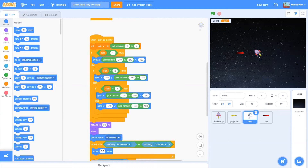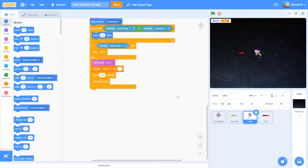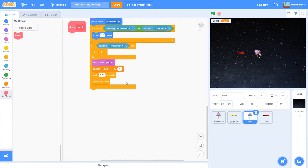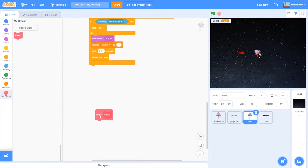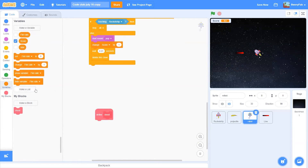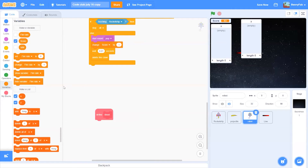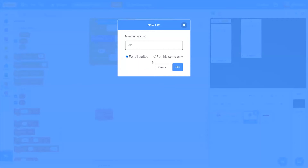In order to do that, I want each clone to register its X and Y position and the direction it's looking, and then shoot. What I will do is create a new block called 'shoot', run it without screen refresh to make it fast. The way we'll remember who shoots, where, and in which direction will be with lists — X, Y, and direction.